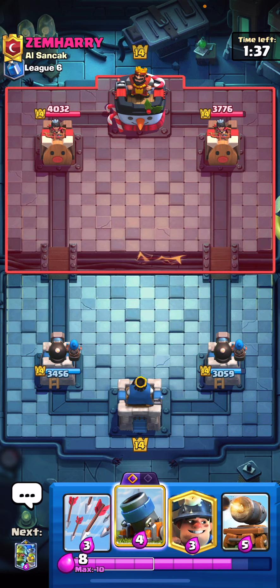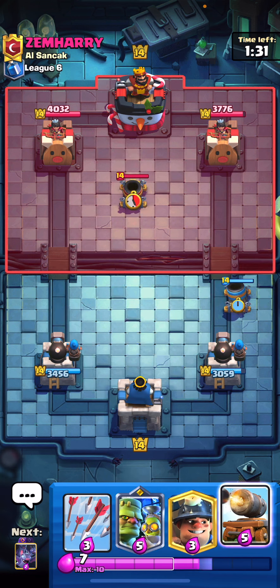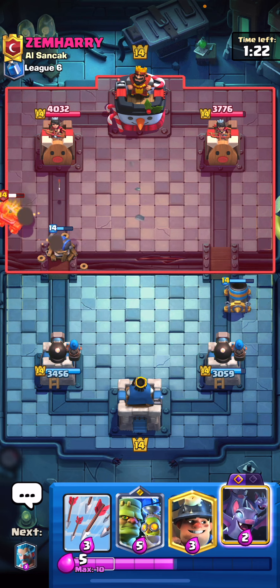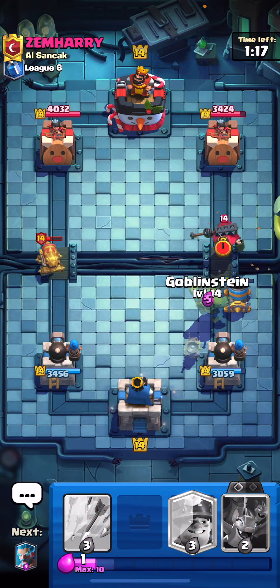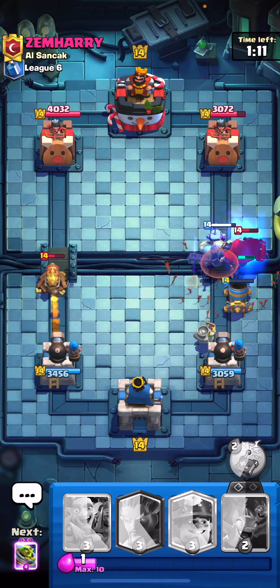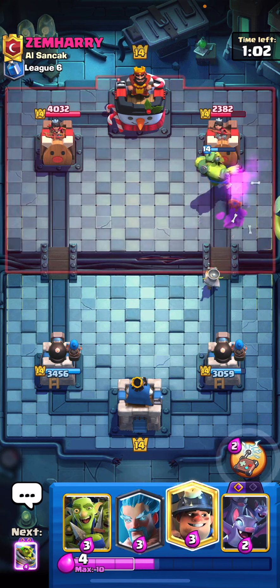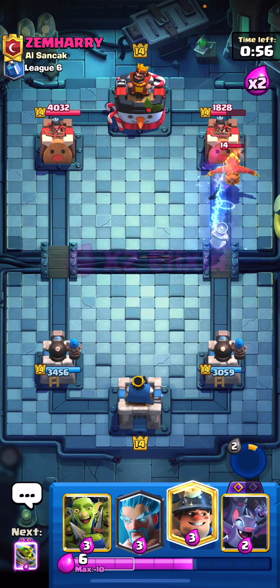Cannon cart is still very strong — it's so annoying to deal with when somebody plays it, so that's something nice about having it. I'm going to play the mortar here to get that cycle going, then play the cannon cart at the bridge on the opposite lane — probably not the greatest play but I want to do it to be annoying and get rid of his mortar. We do get the mortar lock, then I'll go ahead and play the goblin stein here and play my arrows instead of using the ability, just to be safe with those evil skeletons.